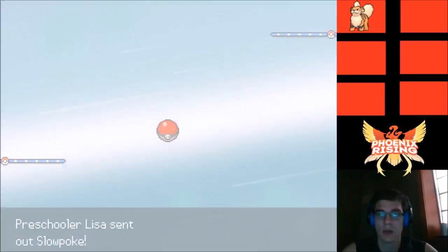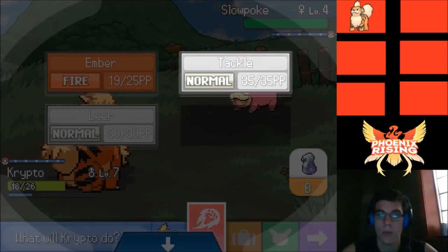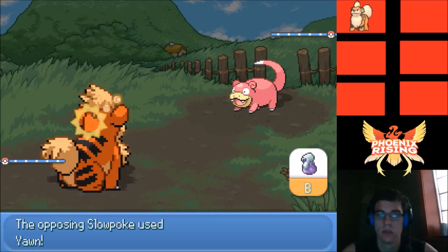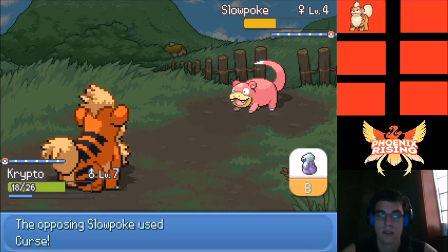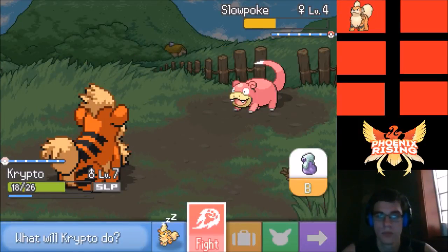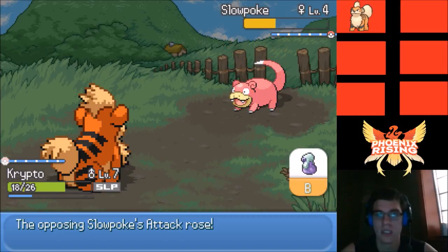Preschooler Lisa would like to battle — she has a Slowpoke. We do have Tackle but this is going to take forever. She goes for Yawn, so it's gonna take even longer. We go for Tackle again, she goes for Curse. We fall asleep. Curse is raising its Attack and Defense — at this point Ember is going to do more even if it's not very effective.